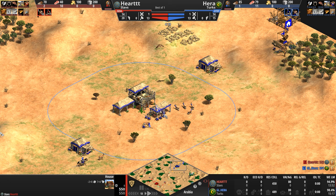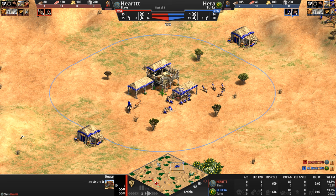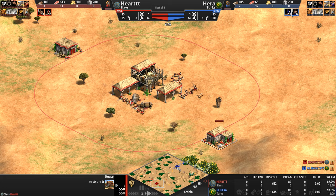The unique unit of the Turks is the Janissary — a more expensive but overall less accurate hand cannoneer with more HP, a better attack, and more armor. Unfortunately, unlike the hand cannoneer, there's no big +10 attack bonus against infantry, which we may or may not see out of our Slav.